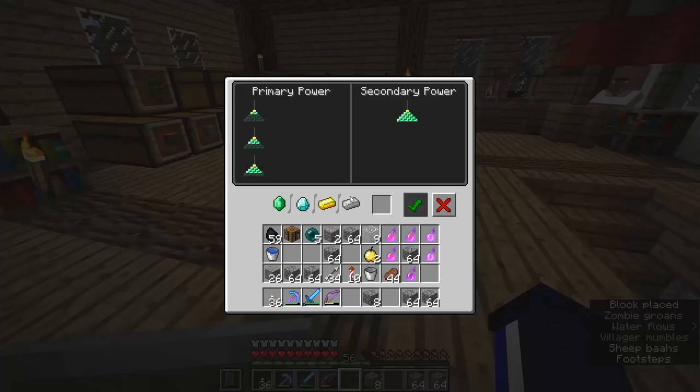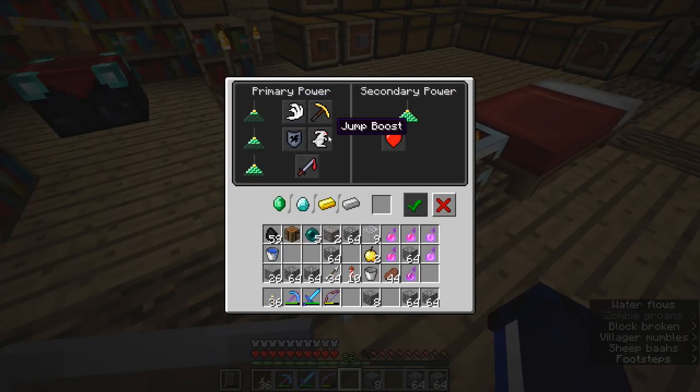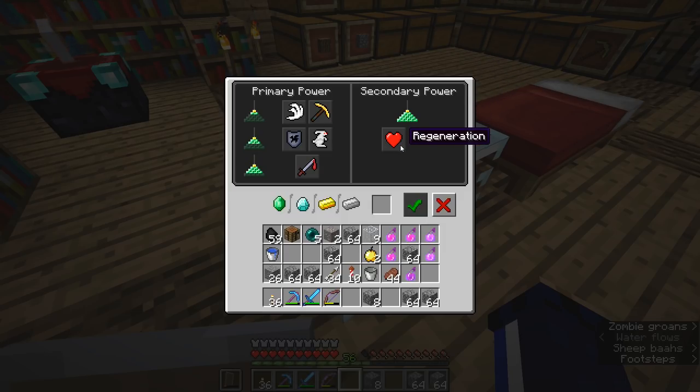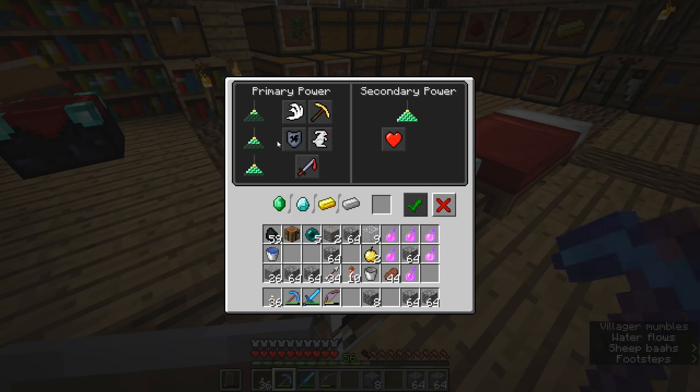The beacon is a block that allows you to activate various potion effects. Right now it's not going to work because it's indoors, but here are some of the effects you can get: speed, which allows you to travel faster just like the swiftness potion; haste, which allows you to mine things faster; jump boost; resistance, which gives you more defense and is not available as a potion effect anywhere else; strength; and regeneration. There are also secondary effects which can boost some of these — you can have speed two or haste two as you're running around your base. The problem is they need a few resource blocks in a pyramid underneath them in order to activate.